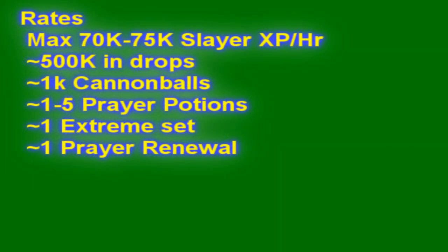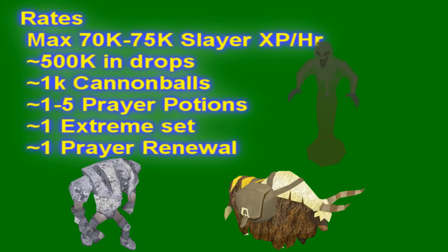On to XP rates: the maximum you can expect is around 70k XP per hour, but if you're lucky with a good spawn world you can hit up to 80k. You can expect around 500k in drops going to your bank if you're using a Pack Yak, and you'll use around 1,000 cannonballs. Potions cost maybe around 50k total. So if you're using a Yak you'll profit maybe 100–200k from this task, and if you're using a Steel Titan you may lose that amount. It's still a really good task — you make money with a Yak and it's great Slayer experience.